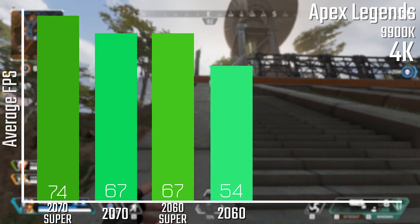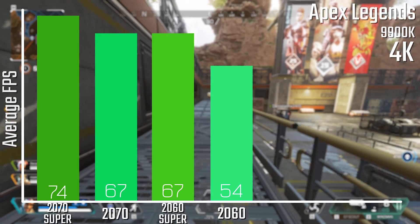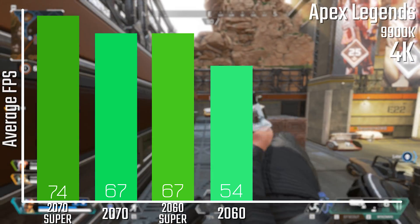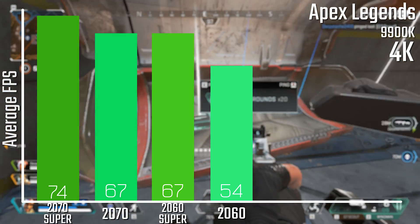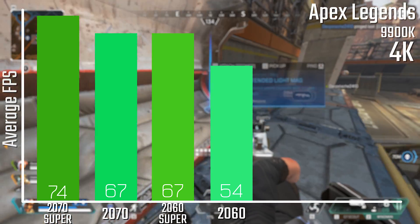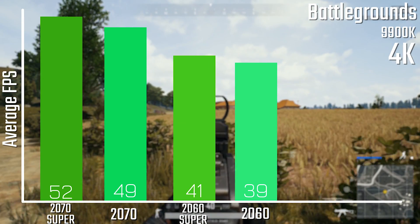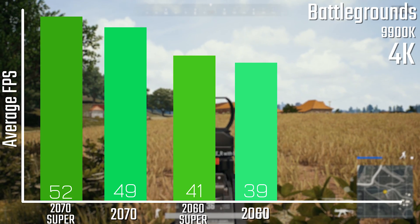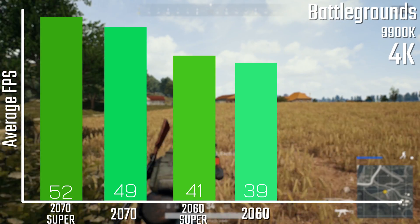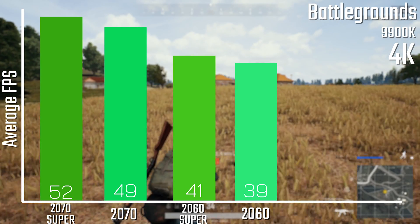When it comes to Apex Legends it's actually a lot closer — in fact it's the same for the 2060 Super and the 2070, with the two other cards being a reasonable amount different, as you'd expect from having those extra cores. By the way, these are all 4K results, so if you want to check out 1440p and 1080p results and minimums, take a look at the web link in the description below.